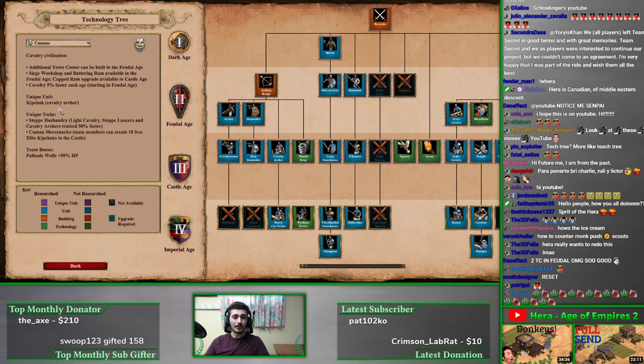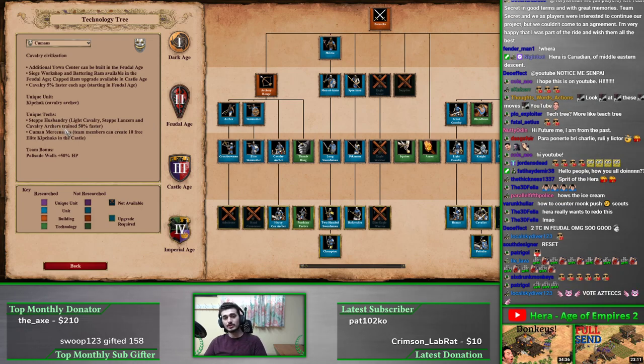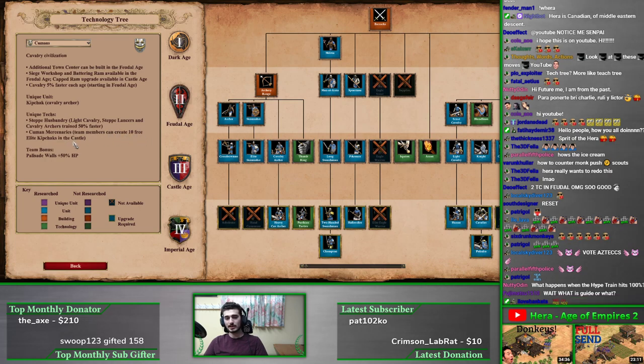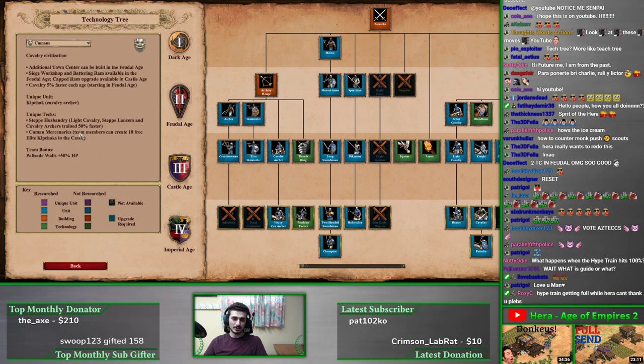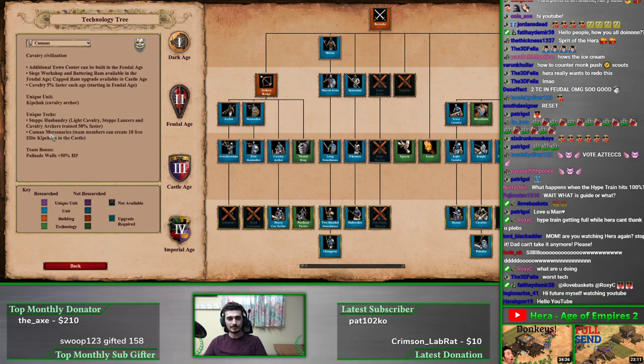The unique unit is the Kipchak — think of it like a Chu Ko Nu on a horse. The unique tech Steppe Husbandry in castle age gives their light cavalry, step lancers, and cavalry archers fifty percent faster training, which is great for spamming Hussars in the late game. The team bonus Human Mercenaries lets team members create ten free elite Kipchaks in castle age — it's not super useful in 1v1 since the cost is more expensive than ten Kipchaks, but interesting for team games.